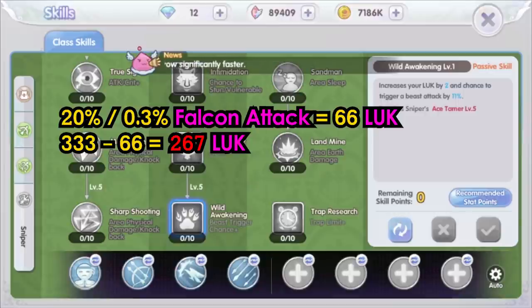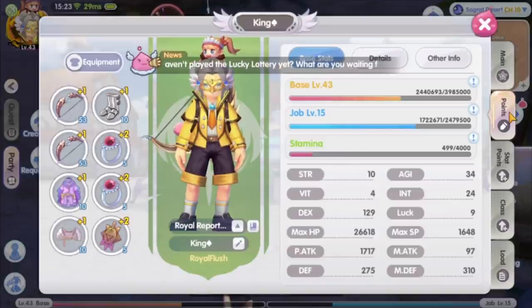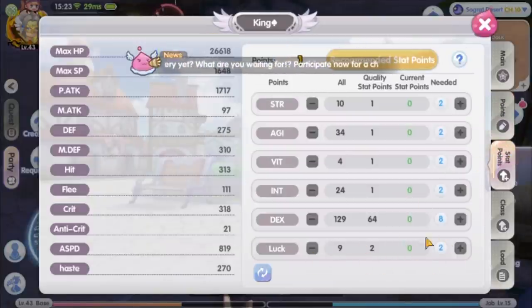Obviously at this stage, it is hard to get around 200 luck stat. Even if I put all stat points to luck at level 43, I can only get 129 luck. That being said, if I happen to get the luck stat to 333, which means 100% Falcon attack, I will still deal lower damage because I don't have the INT stat. The ideal way to balance luck and INT is to first get luck stat at the equipment enchantment, get the rest of the luck by increasing stat points, and after you have enough luck, then increase the INT stat.